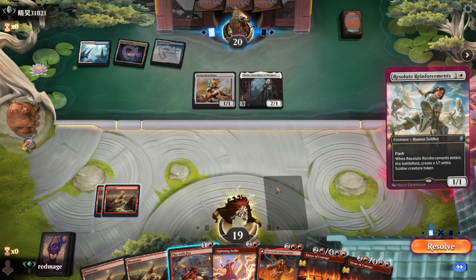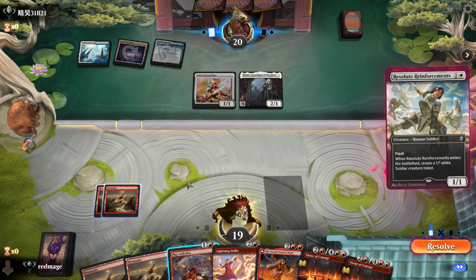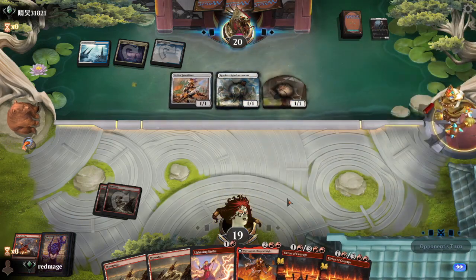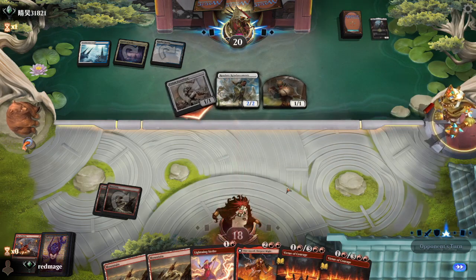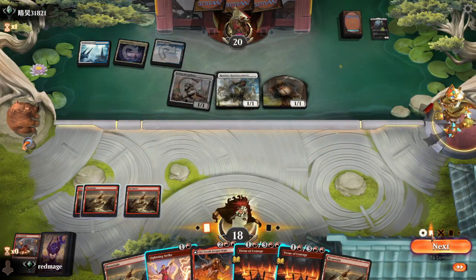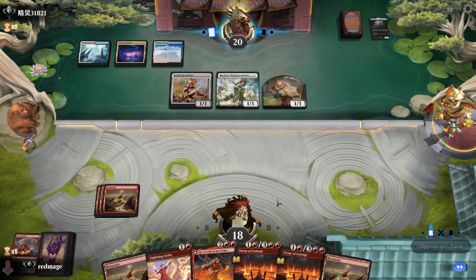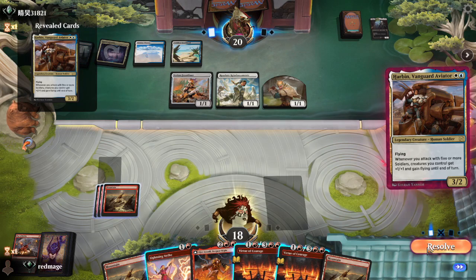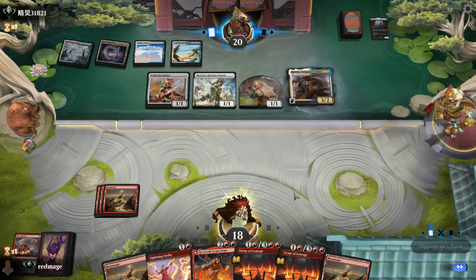This is almost certainly an indication that they're about to Convoke. If we kill the Thalia now, they shouldn't be able to. We can't prevent them from Convoking by killing anything now, so I think we hold off and kill the more valuable creature, which is the Harbin.